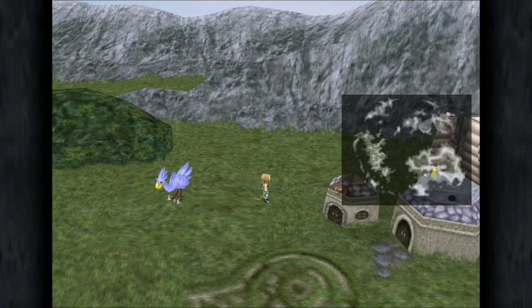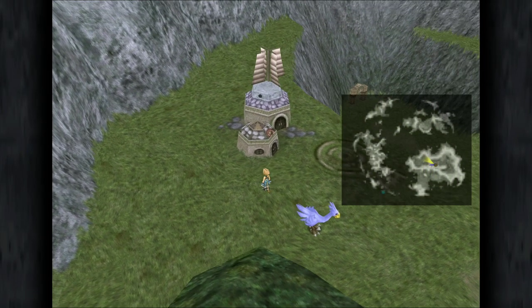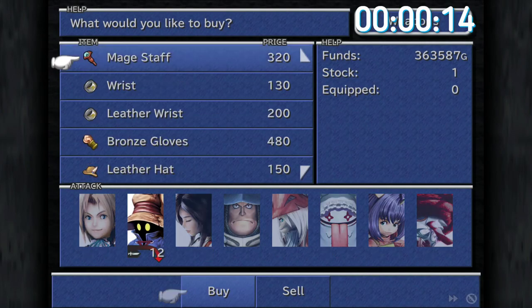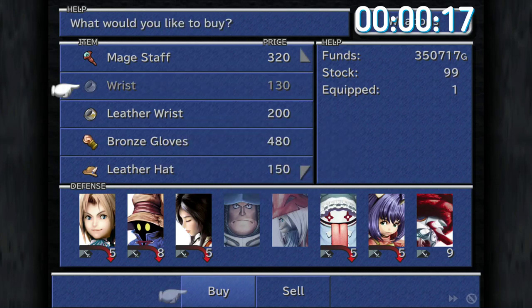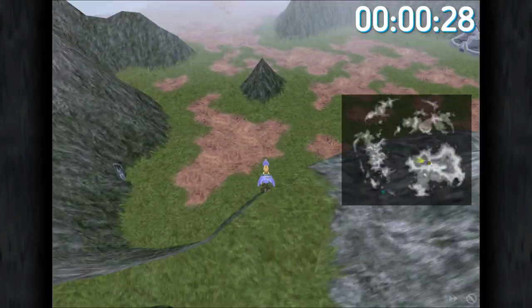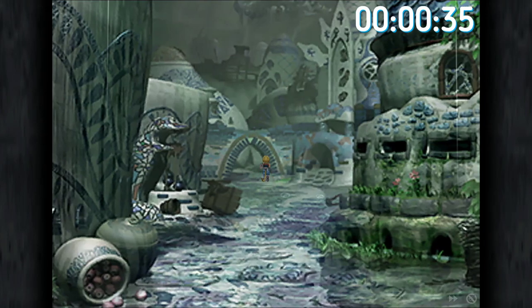I'll pop a timer on the screen to give you an indication of how long it takes to make just over 60,000 gil per run. We're doing this live without any editing so you get a real-time sense of the timing. Starting the timer now, heading into Dali to purchase the wrists. Next up we head to Burmesia, located just over this side — once you know where all these towns are it'll be second nature.